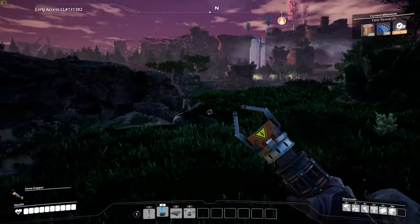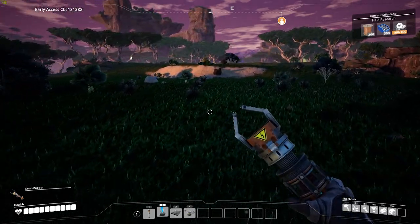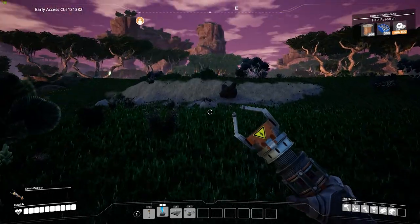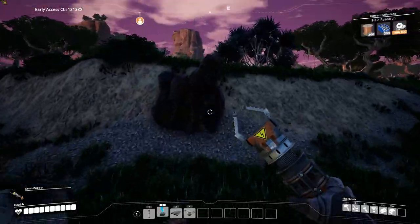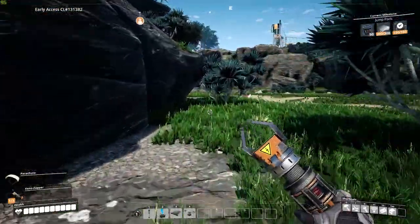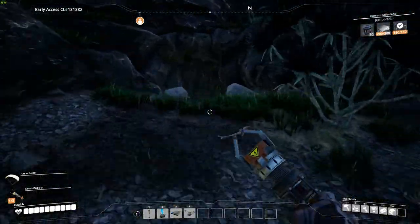The fifth and final tip that I have for you is to not throw anything away. Storages are very easy to craft — how hard is it to make one and throw everything in your inventory into it so you can carry more items? At first you will feel like constantly throwing stuff away because you don't have any space for more items, but just make a bunch of chests to place all your items in until you can upgrade your inventory slots. I always kept my inventory very low, but I never threw anything out until like 20 hours or so into my playthrough.